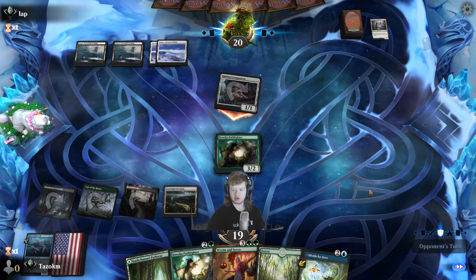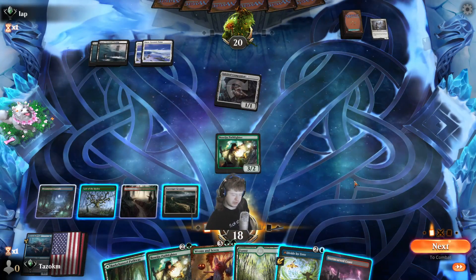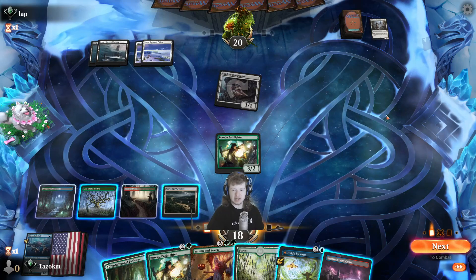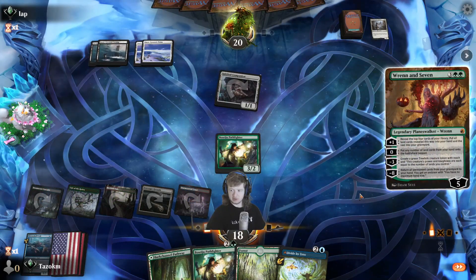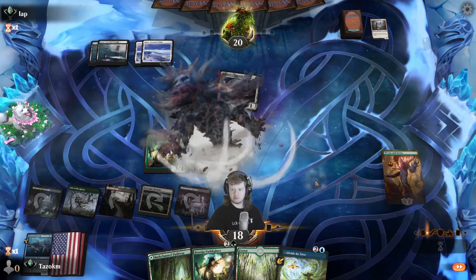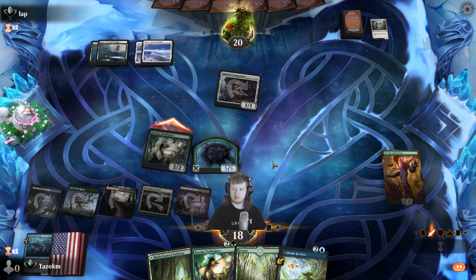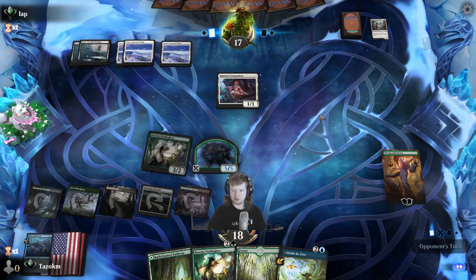That's kind of sus — no blocks. There's probably that legendary land in their hand, the white one, Eiganjo. I'm guessing that's the only reason they'd attack, just to kill it off; it's not even a great creature to kill. This resolves, we get the treefolk. The will of the woods is made manifest! I think we can just attack here, be a little aggressive. We got the treefolk, there are a couple of threats for them to worry about. Ran Seven is just going to tick up, and even if they take care of the treefolk there are multiple threats.